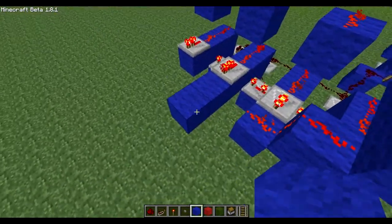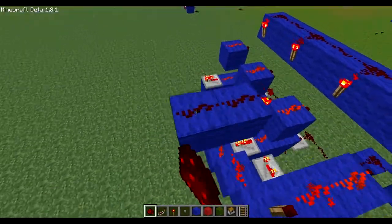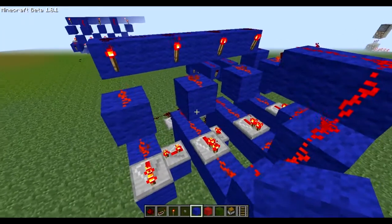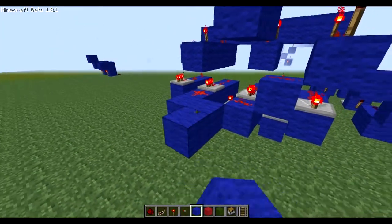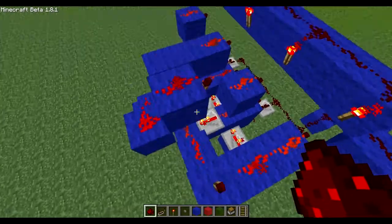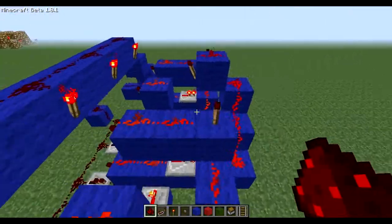After you do that, you want to take it over here — take this just one block further out than it was before. Take it out with a torch. It doesn't have to be exactly like this, but you have to make sure that this current won't interfere with that one. I think I might have built that wrong — I'll test. I think it has to be like this. Yes, it does. The reason it has to be up is because it can't interfere with that. Then you just build the same things all over again.